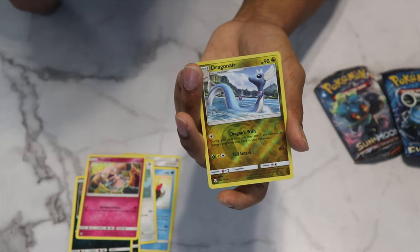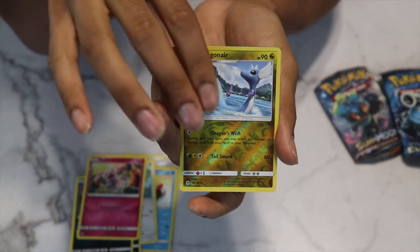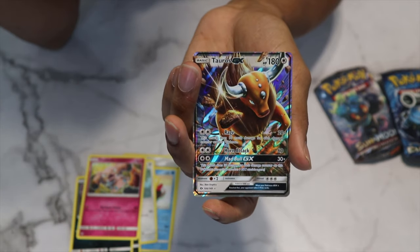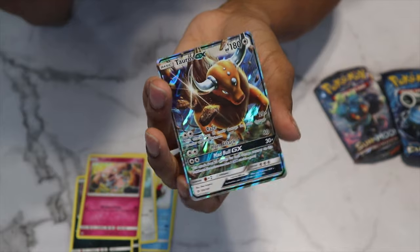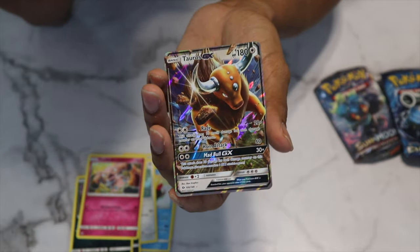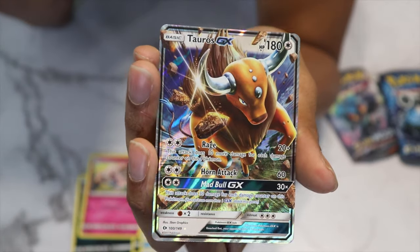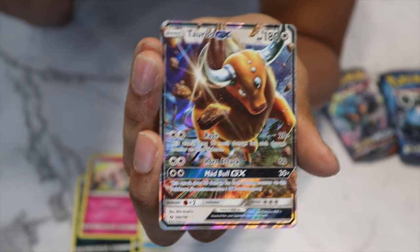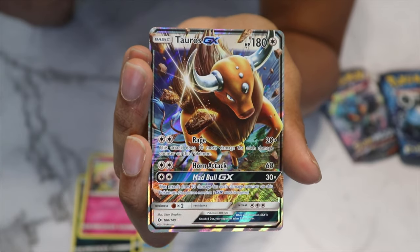I did see something good behind it. Yay! We have a Tauros EX card — very, very cool. I think I do have this one already, but still a nice one to pull. One of the best artworks in the set — you have this rocks-flying Tauros causing chaos. A very dope card. Good start, good card.